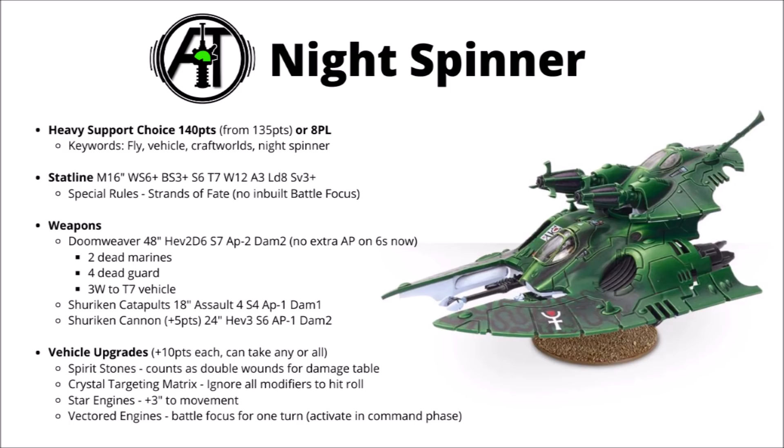The stat line doesn't appear to have changed: a decent movement of 16 inches, weapon skill 6+, ballistic skill 3+, strength 6, toughness 7, 12 wounds, 3 attacks, leadership 8, and a 3+ save. Like the Support Weapons, it does have the Strands of Fate rule built in — maybe good for a key saving throw if you get hit by something at AP minus 3 and very high damage, though I'm not sure it's the biggest value for hit or wound rolls.